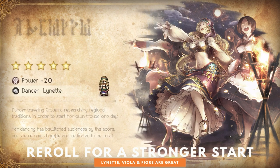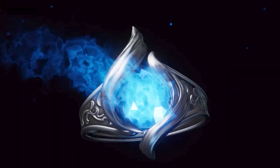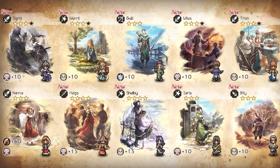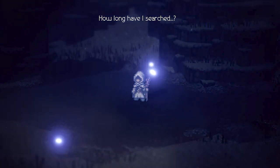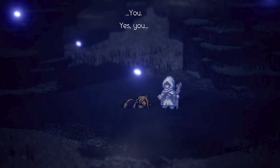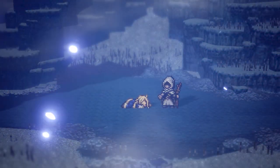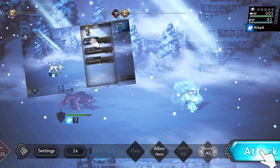Upon starting the game, you randomly obtain one of eight five-star characters during the tutorial. And upon completing the tutorial, you get rubies to roll at least 10 times. If you want a stronger head start, you can reroll your account for a stronger character. Check out our reroll guide in the description to learn how. That being said, rerolling can be tedious, so only do it if you want to control as much of the start as you can and you're willing to repeat the tutorial over and over.